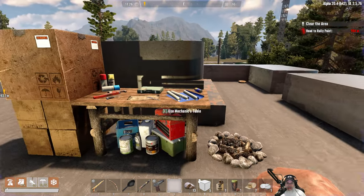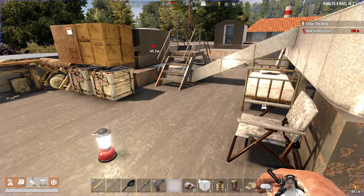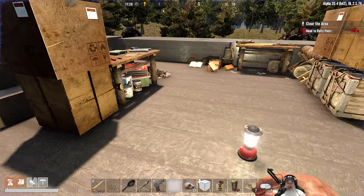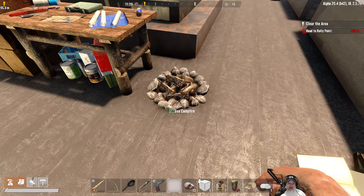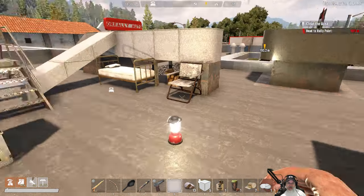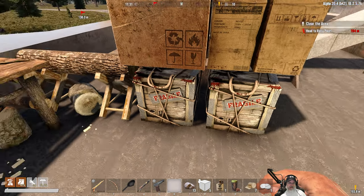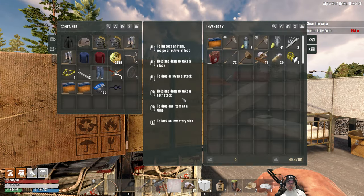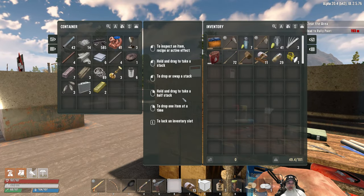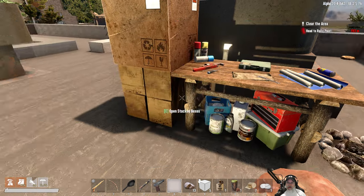Welcome back everybody to Undead Legacy. I'm an old guy gaming, and we have finally got our new rooftop dwelling set up as much as we can set it up for the moment. I got the carpentry table there, research station there, campfire there, mechanics bench there. I just put this light down in the middle. This is food and medicine, this is weapons and ammunition, this is parts, this is clothing and miscellaneous. This is forage items, and this is resources.